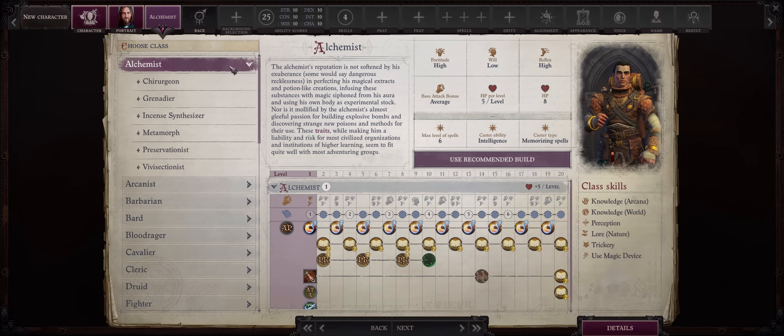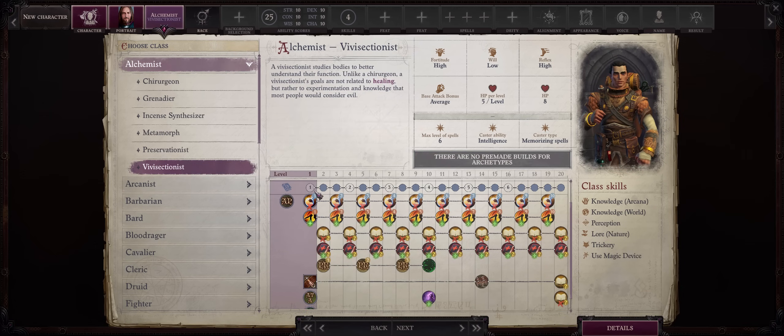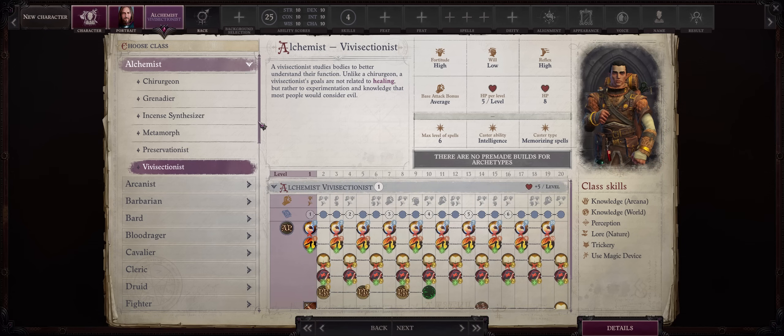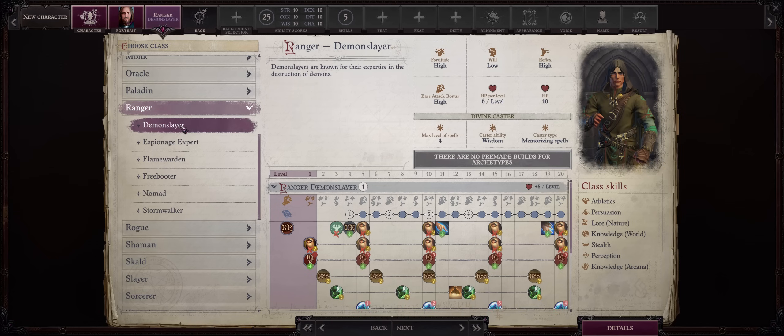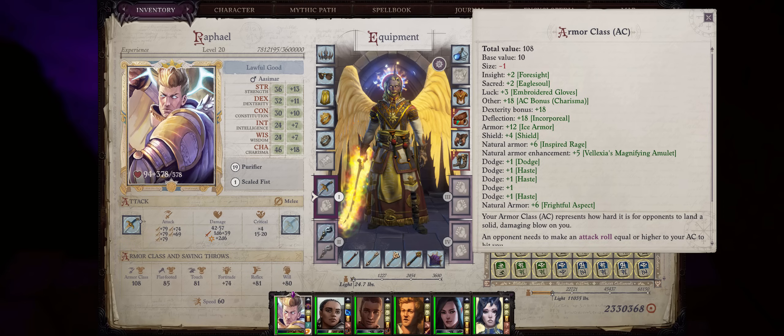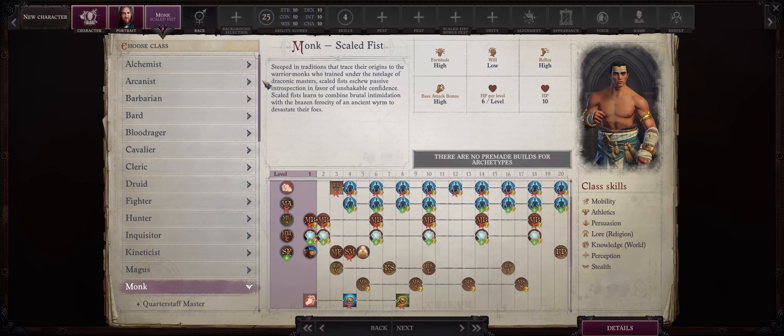Usually, you want to multiclass into something that is quite front-loaded — that is, it offers a lot of benefits with just one starter level, and I'll give you many examples of that. Usually, you'll be getting abilities that increase your attack rolls and damage, or in a lot of cases, increase your AC bonuses by massive amounts for tanking purposes. To put it simply, multiclassing can grant you not only further specialization into what you want your build to excel at, but also versatility.